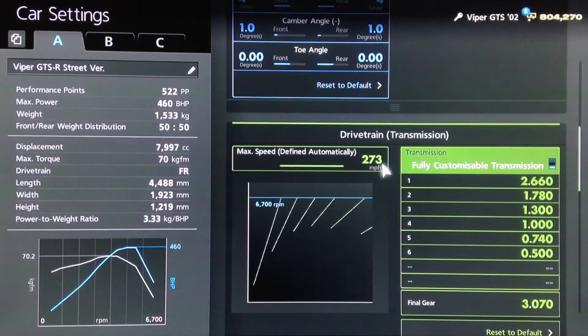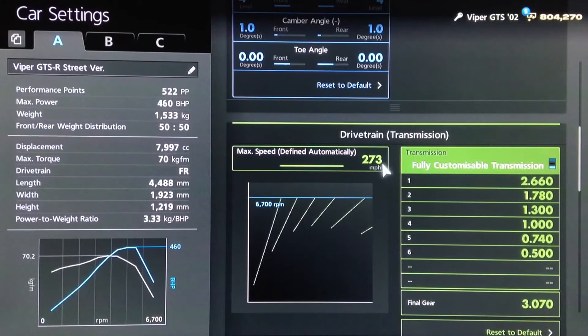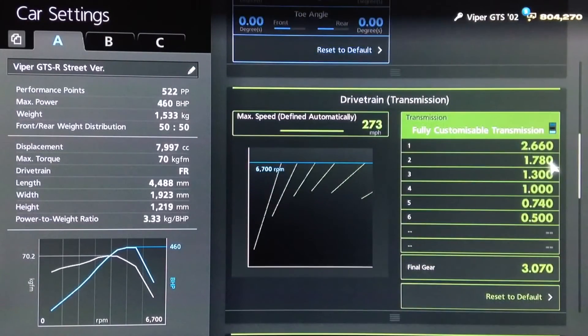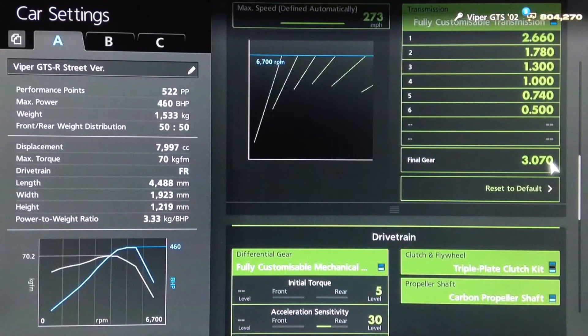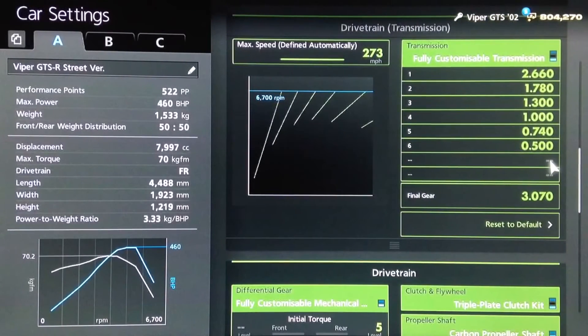For the gearbox, we're running the exact gear ratios of the real car. You want the highest auto setting — which surprised me, given it doesn't really have enough power to justify that in the game — but for the individual gears you want 2.66, 1.78, 1.3, 1, 0.740, and 0.500, with a final drive of 3.070.